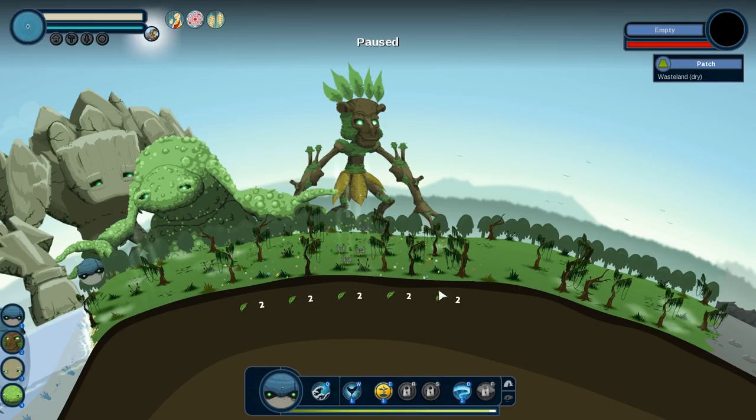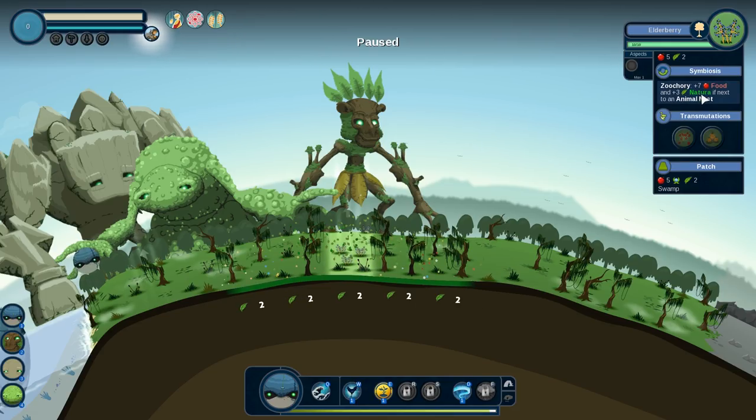If you hit Ctrl, it'll scroll through a couple of other things — this is Natura. Natura basically means how much life there is on these tiles in general. This plant is now spreading Natura across all of these. It'll say if next to an animal nest, plus seven food. This is our symbiosis. The symbiosis is basically saying if you build things next to one another, they will get a boost. So for this one, if it's next to an animal nest, we're going to get some bonus food.